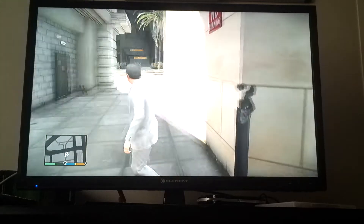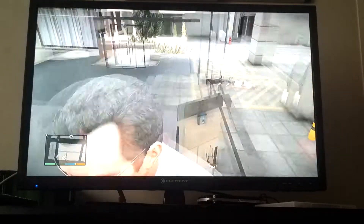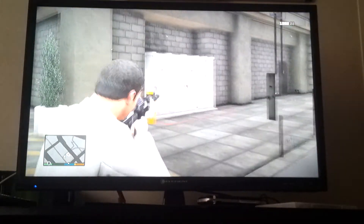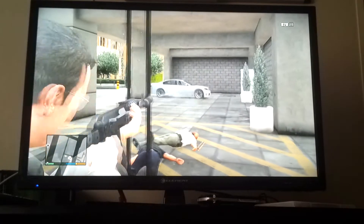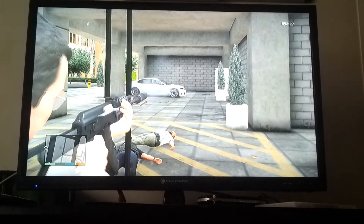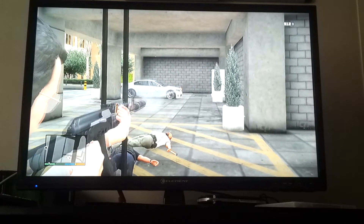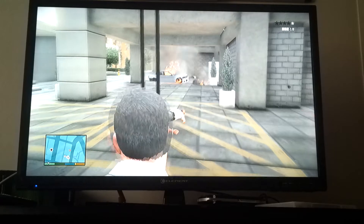You're just going to do that once. Now you're going to run this way and then press X again — you're inside the glitch. Now you can shoot outside the glitch; you could blow this car up, which I'm going to show you right now. Boom — a big explosion.